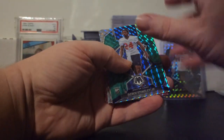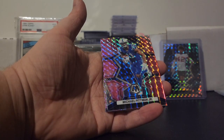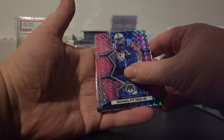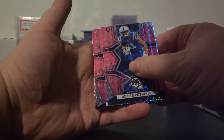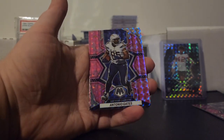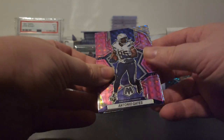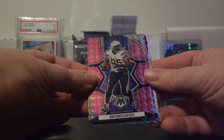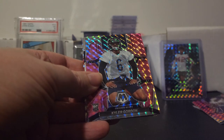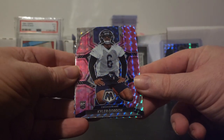Alright, so our first pink — what a pack so far — it's for the Colts, it's going to be Michael Pitman Jr., so Michael Pitman comes over with a plus two. And the next one is going to be for the Chargers — that's going to be Antonio Gates, Antonio Gates pink parallel. The next one is going to be a rookie card — for the Bears — Kyler Gordon, Kyler Gordon rookie pink, so that's going to be a plus three.